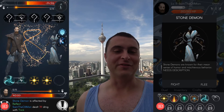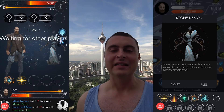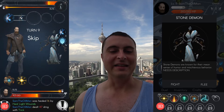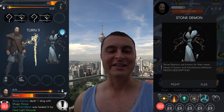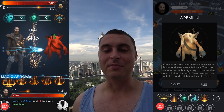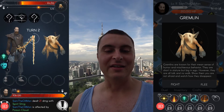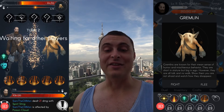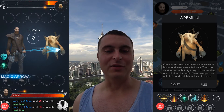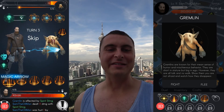Next is the stone demon — stone demons are known for their mean sense of humor and mischievous behavior, needs description. Sounds familiar! I stay away from this one if I can — look at it, 398 health. I don't think I've ever actually defeated a stone monster yet, so I wouldn't recommend going after this when you're new. Next one is the gremlin. Gremlins are short in stature but big in ego — all talk and no walk. Show them you're not afraid and watch how they disappear, and I'm making this one disappear by beating it in battle.